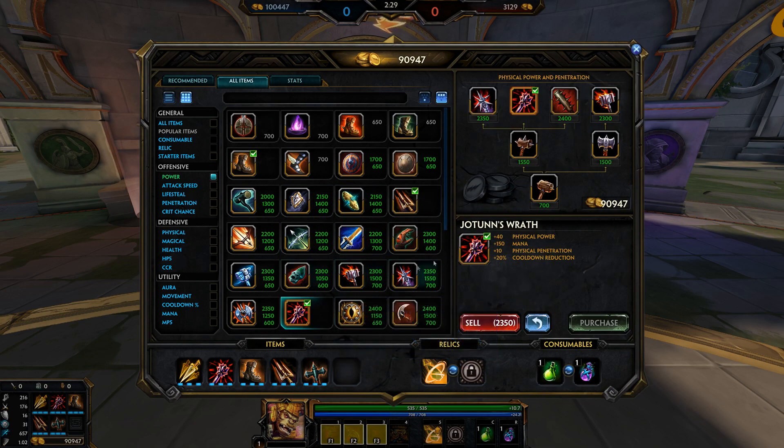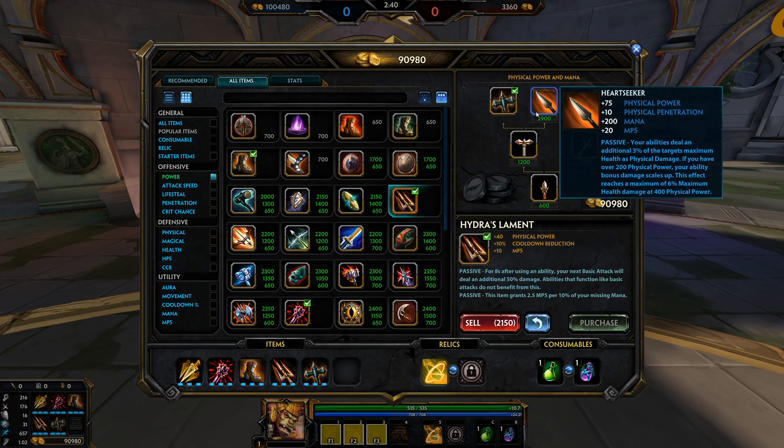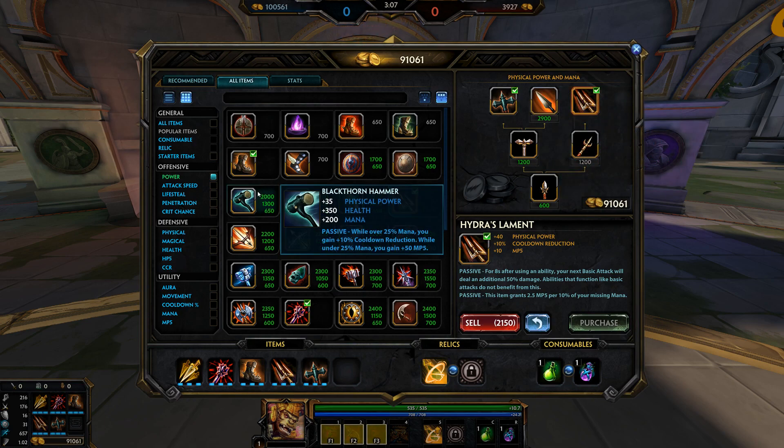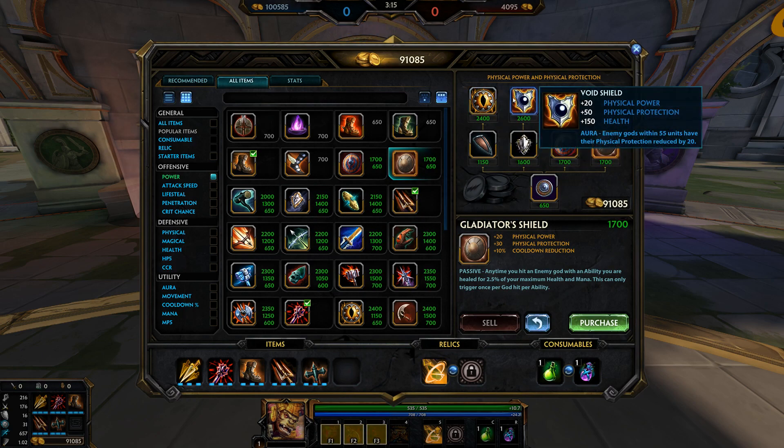For situational items: Brawler's Beatstick is a situational item. Titan's Bane if you're going to be hitting the front line, which you can do on Humbats. Heartseeker if you want a massive power spike — this will allow your abilities to do a lot of damage in the late game. Heartseeker is now an item for ability-based gods so they stay relevant late game, since it scales off a percentage of enemy health, and percentages in Smite generally help you scale well into the late game.